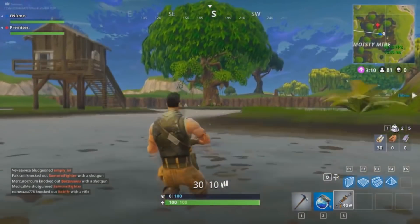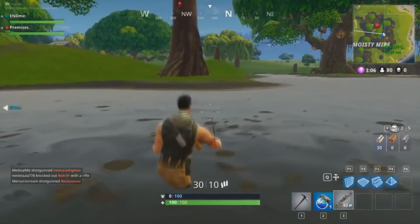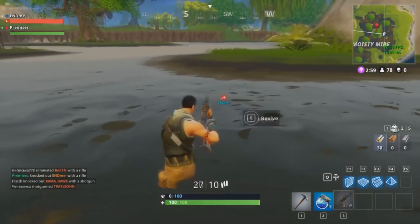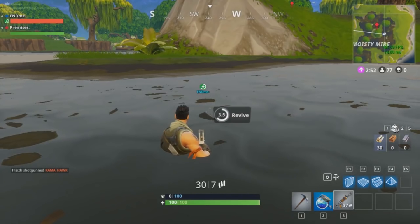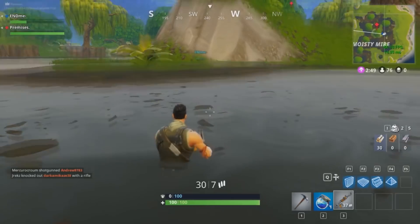This next glitch is an invisible glitch posted by a user named Premises. To do this glitch, you'd have to go to Moisty Mire and knock down your teammate in the water. After reviving your knocked-down teammate, he would appear invisible. I have no clue if this actually had the same effect at Loot Lake or any other big body of water, but this was definitely a very overpowered glitch.